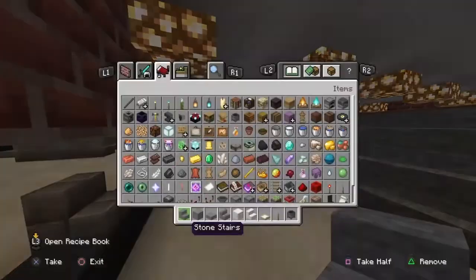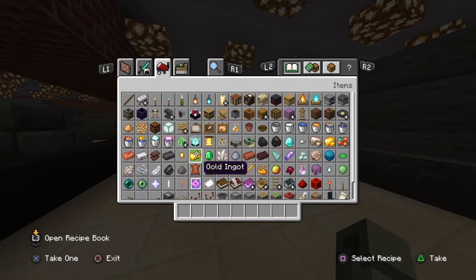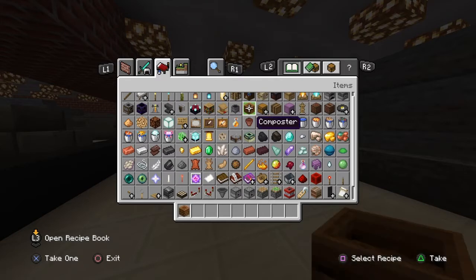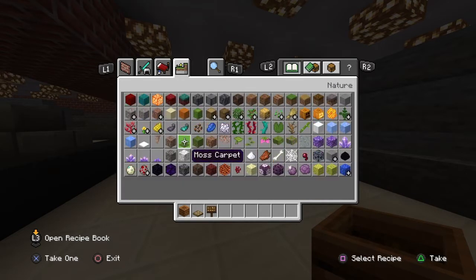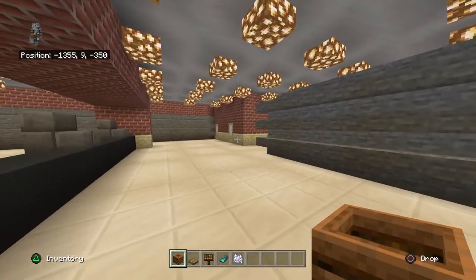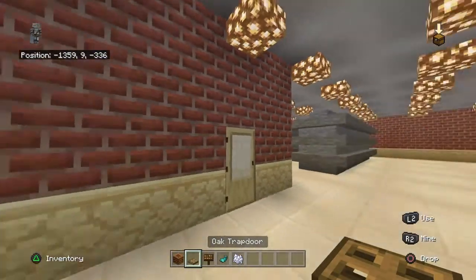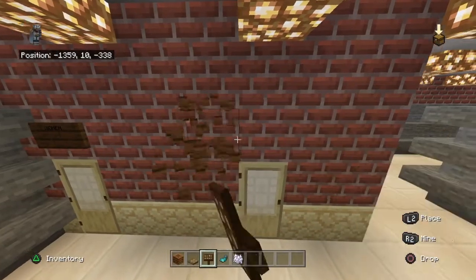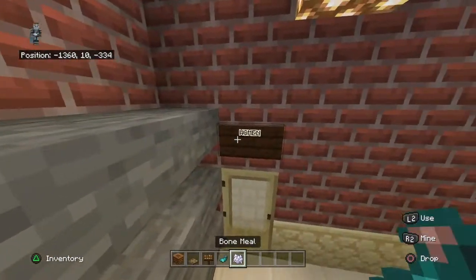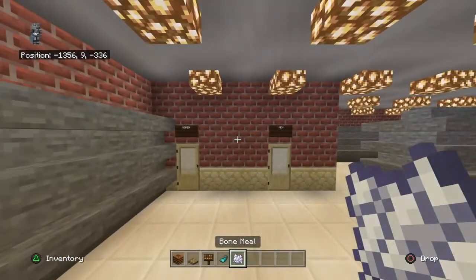Clear your inventory one more time. Get out composters, oak trapdoors, dark oak signs, glowing sacks, and bone meal or white dye whichever is easier. Come to either bathroom and in the front left-hand corner place a composter with an oak trapdoor on top. Above each door place dark oak signs — one saying 'Women' and one saying 'Men.' Left-click with a glowing sack to make them glow — I kind of like that. You can also use bone meal or white dye for a more accurate look.